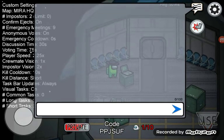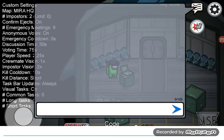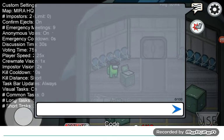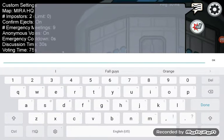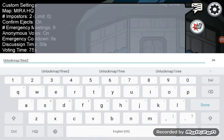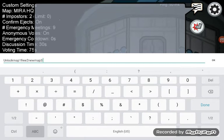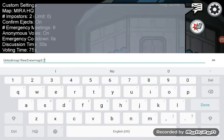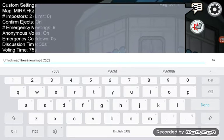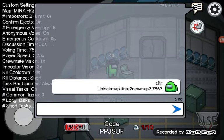You're gonna go ahead and type this code. Unlock map 1, 3, 2, new map — and then the code should be seven, five, six, three. Press OK and then you get it.